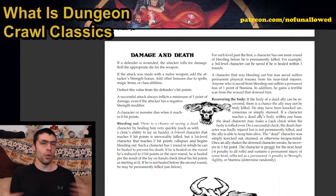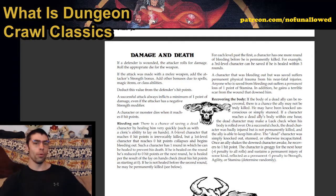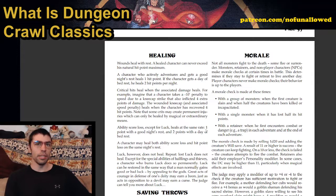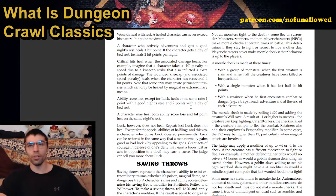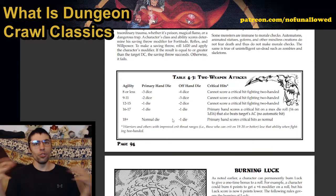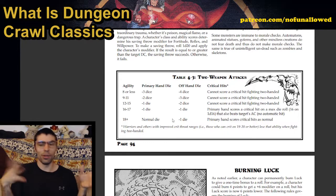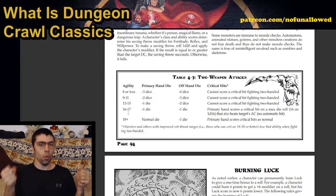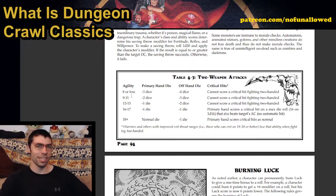Damage and death: at level zero, you die at 0 HP. But as you level up, you have more and more of a chance to survive going down to 0 HP. Healing is traditional — a night's rest gives 1 HP, a full day of rest gives 2 HP. Morale applies to creatures because not everything fights to the death. Two-weapon fighting requires both strength and agility — melee weapons proc off strength, but to effectively use two weapons you need agility. With a 16 or 17 agility, both hands take a minus 1 die step, so you attack with d16s instead of d20s.